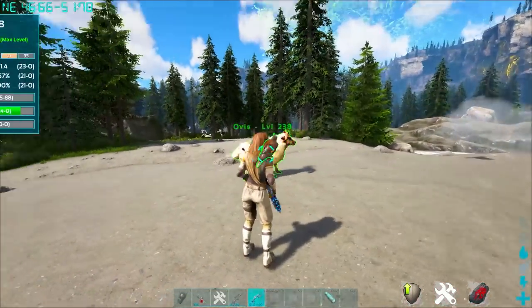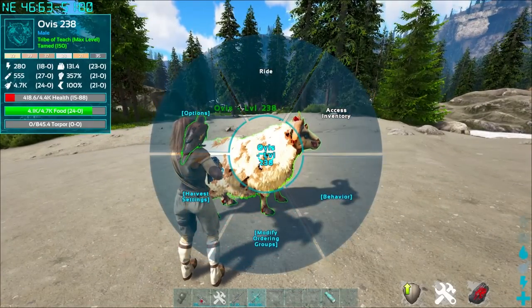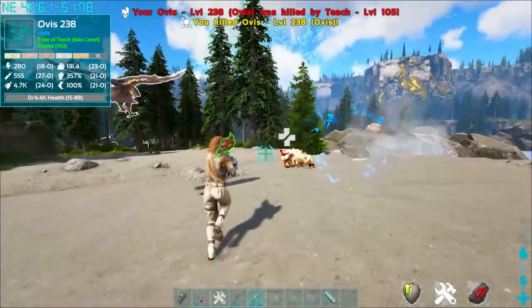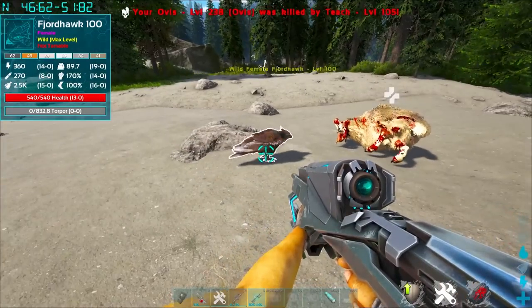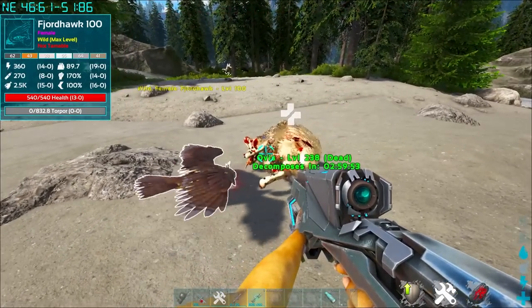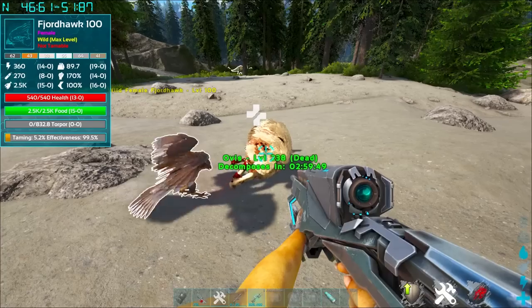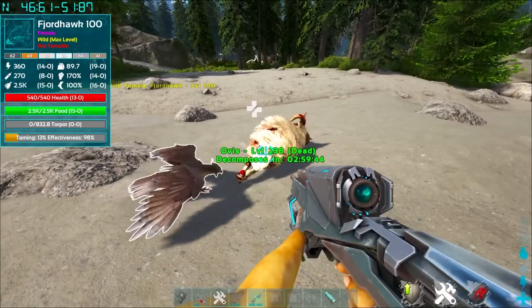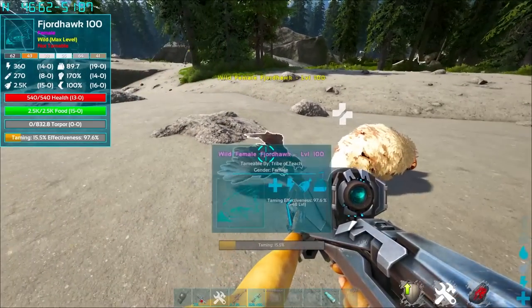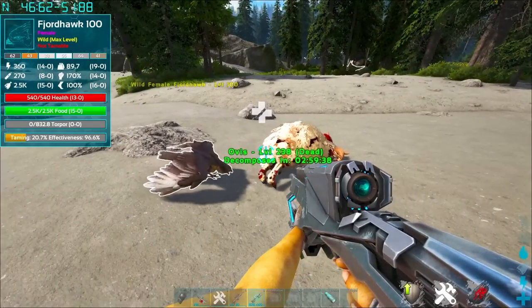Super easy. You can kill it however you want — there's not a special way to. Notice how we just dropped that guy down there. The Fjordhawk is like, thanks for providing me with a meal. He's going to get up close to that Ovis. Now, if you do not level the Ovis into health, what's going to happen is this guy is going to eat it in like three bites and it's going to be a pain. Notice how he's just sitting here on 1x settings eating and not being able to stop.